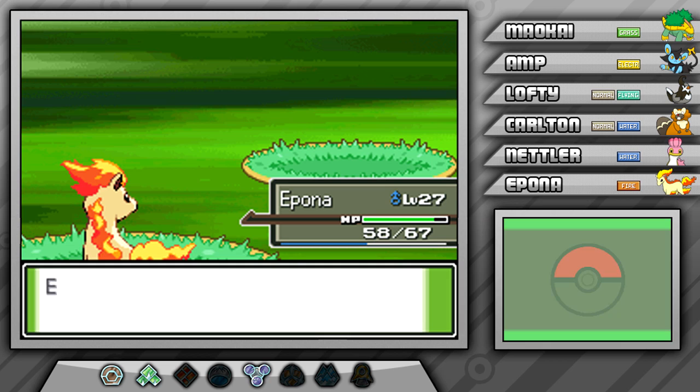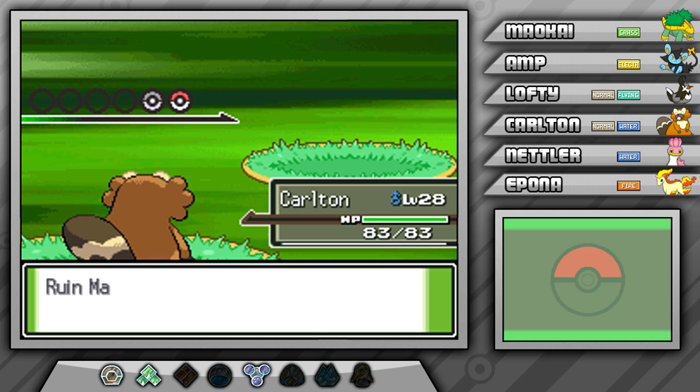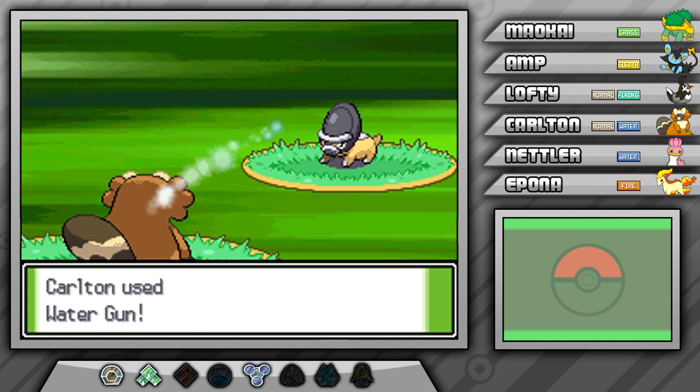His next Pokemon is actually weak to water, so we'll send out Carlton since he has a Water-type move, and the 50% damage increase in the rain should be able to take this guy out no problem.